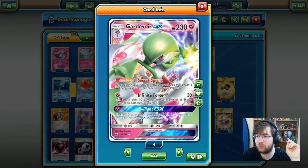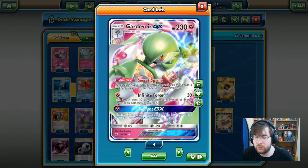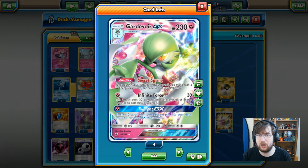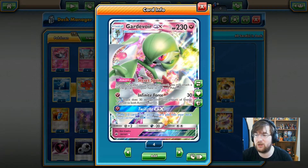For one fairy energy, Infinite Force does 30 times the amount of energy attached to Gardevoir and the opponent's active Pokemon as well. So you get that huge amount of energy onto Gardevoir, take whatever energy they've got on theirs, and do a massive amount of damage.